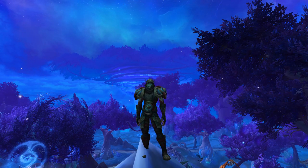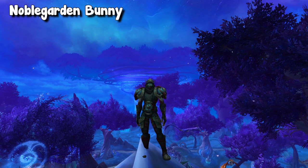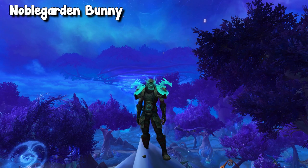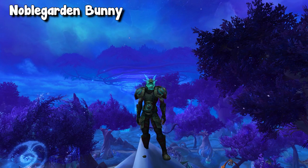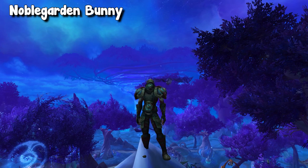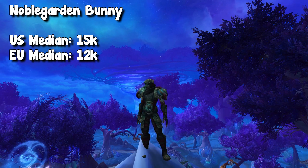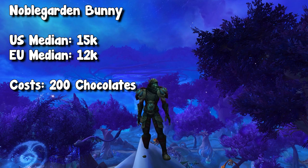For this event specifically, there are two different items you want to look for at the vendor for gold making. The first one, which is not as good, is the Noble Garden Bunny. This is one of the few battle pets you're able to purchase. The other pets are not worth it — one is BOP and the other sells for like 50 gold. However, the Noble Garden Bunny can go upwards to 20k depending on your realm. To purchase this bunny, you need 200 chocolate, which we'll talk about how to get in just a second.